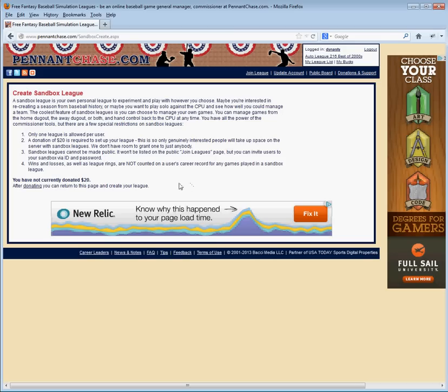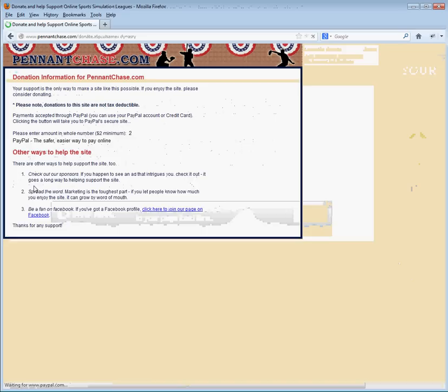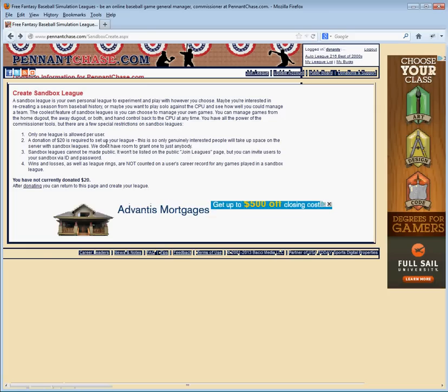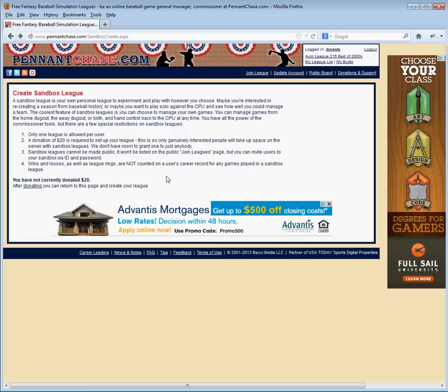I do want to point out quickly that if you've already donated — let's say you just donated $10 yesterday — you only have to donate another $10 to get your Sandbox League. So you would go to the donate page and make your donation. After you've donated $20, you return to this page and it's going to give you the opportunity to create your Sandbox League. You can start with any of those familiar sets of players — the all-time greats or the best of 2012, whatever player set you want to start with.